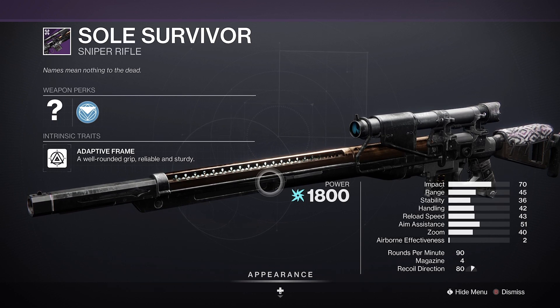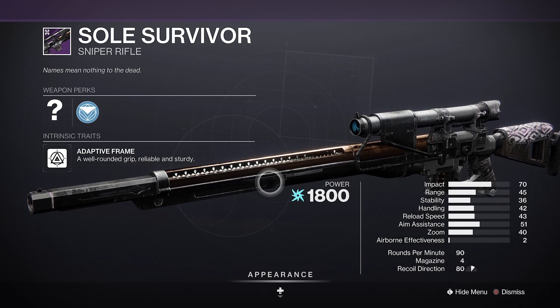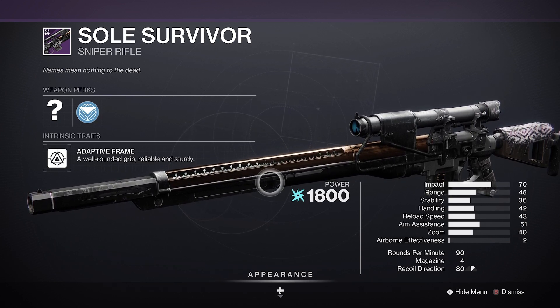Next, you'll want Ricochet Rounds to continue that boost in consistency. Many people favor Appended Mag here, but being honest with you, with Rapid Hit, it really isn't necessary.